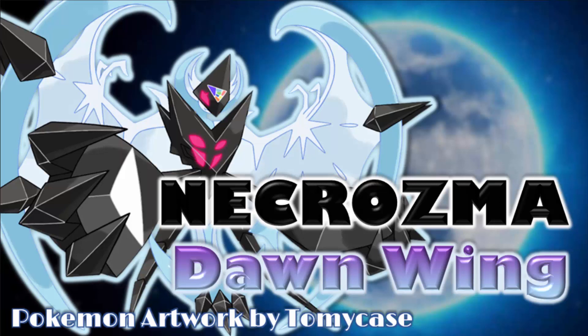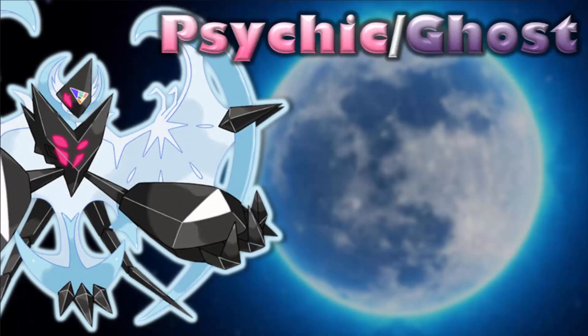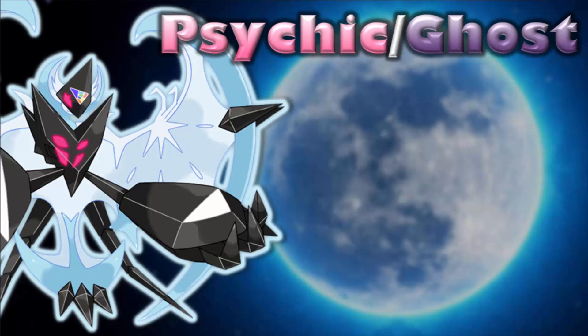Let's go ahead and take a look at the basics of Necrozma Dawn Wings form by taking a look at the typing, abilities, and stats. For Dawn Wings form, it is going to be having that of a Psychic Ghost typing, much similar to that of Lunala.